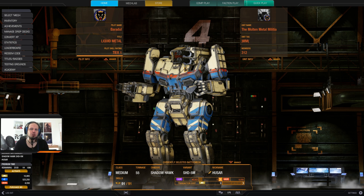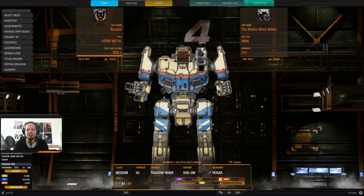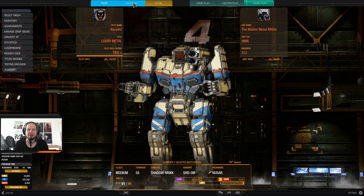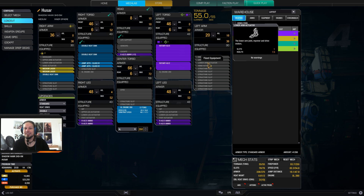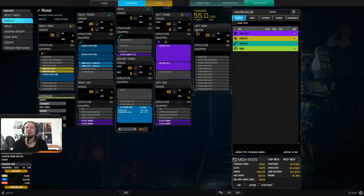Today I am playing the Shadowhawk and I wanted to play it with dual rotary autocannons. The problem the Shadowhawk has is that both ballistic hardpoints are in a single side torso, which makes it so that you can't go dual RAC5 without taking a standard engine. However, you can take a rotary 5 and a rotary 2 with an XL engine, which makes this build quite viable.